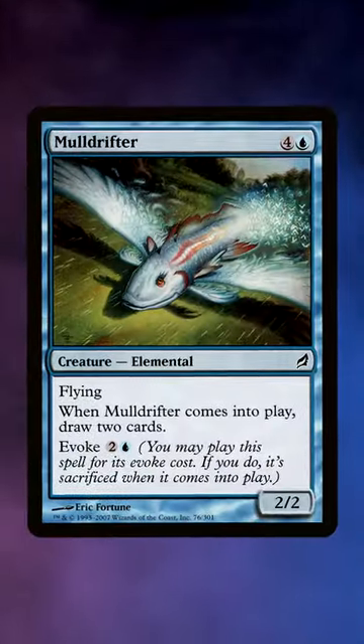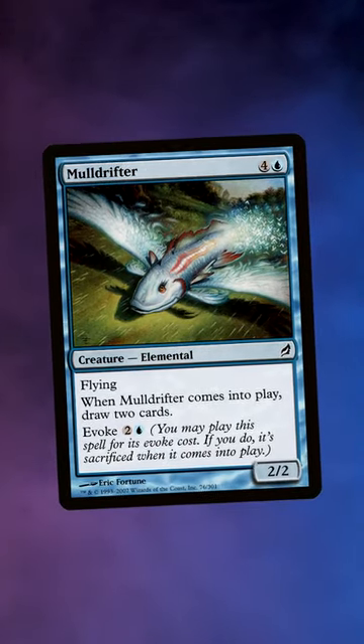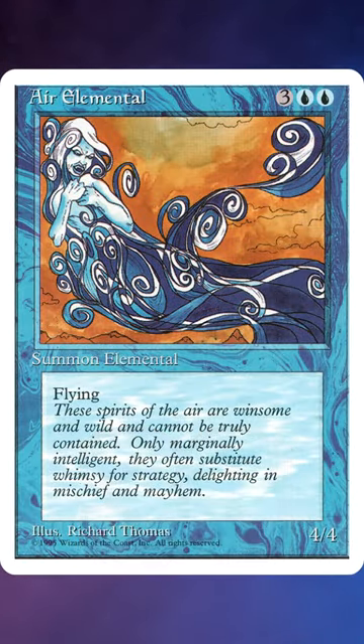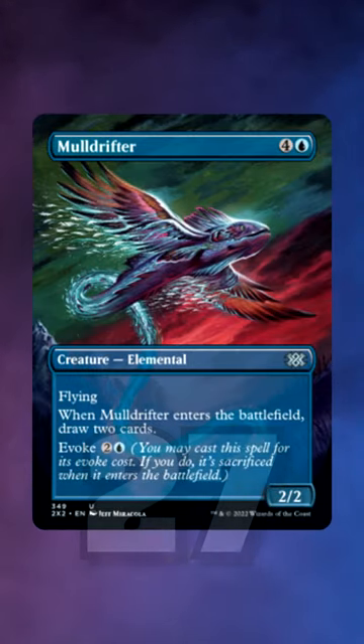Did you know that Mulldrifter is the most reprinted blue creature that did not appear in the original set Alpha? In the history of the game, Air Elemental currently sits at 36 printings if we include all frame treatments and seven different arts, whilst Mulldrifter on the other hand has already racked up 27 printings since 2007's Lorwyn.